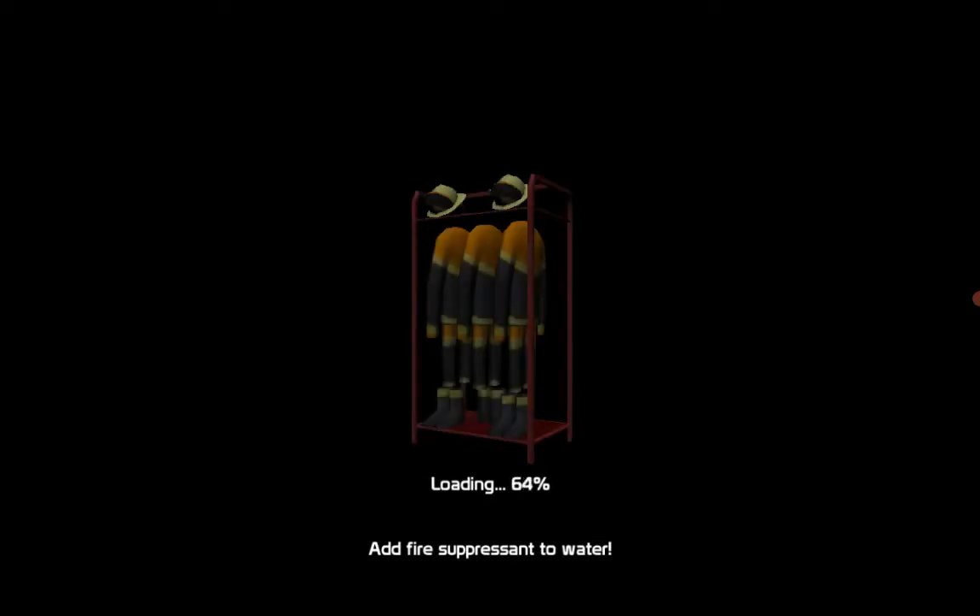Here's the water thing under the thing that says Fire Engine Simulator. This says 'add fire assist' but I can read that as water. Oh, there — this is fire already. There are jackets and coats and hats and stuff.